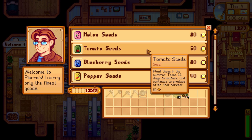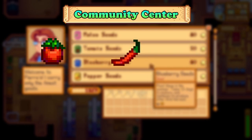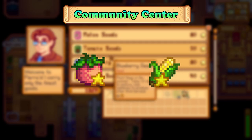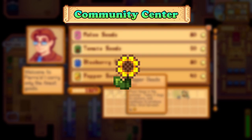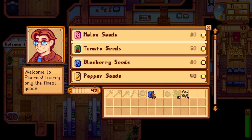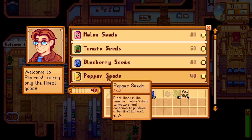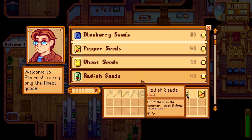The needed crops for the community center bundles are tomato, hot pepper, blueberry, and melon for the summer crops bundle; 5 golden quality melons and 5 golden quality corn for the quality crops bundle; a poppy for the chef bundle; sunflower for the dye bundle; and 10 wheat for the fodder bundle. You need to get all of these at least in the summer season, excluding corn, sunflower, and wheat, since those can be planted in the fall season as well.